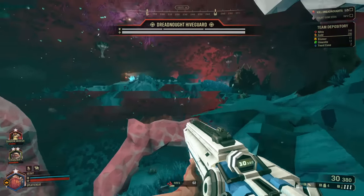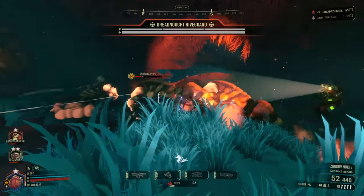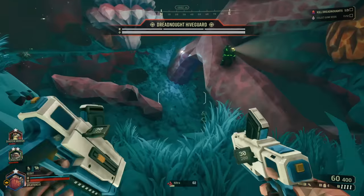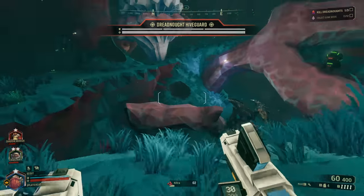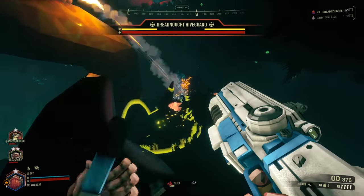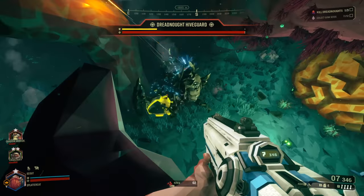Where are his little minions? There they are — they were hiding over in the corner. Sometimes, due to the level layouts being randomized, they have trouble finding their way out. We've got to kill four or five of them before he's going to spawn the little protrusions that we can shoot. The last one's been killed, so those little fleshy bits are now out — don't question what those are on the bug, I've just learned to stop thinking about it because it's gross.